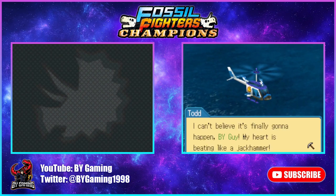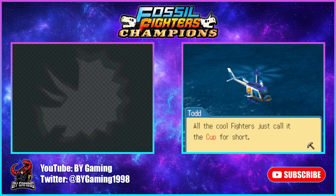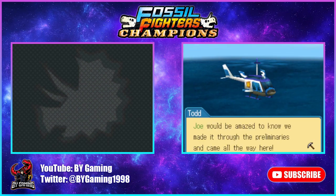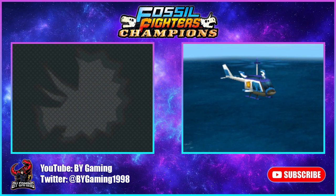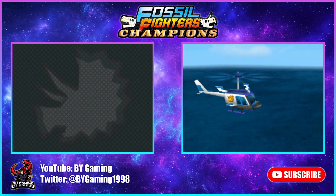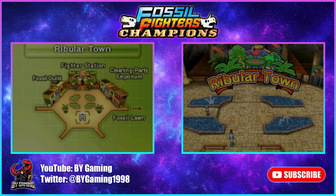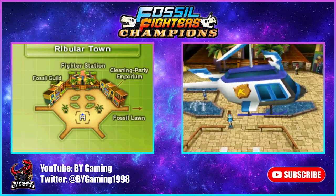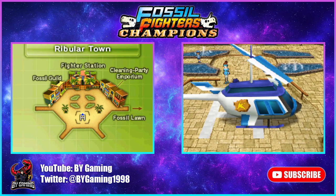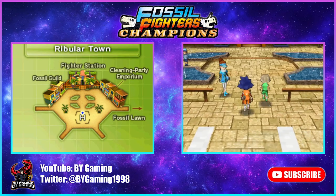Joe would be amazed to know we made it through the preliminaries and came all the way here. We can see Caliosteo Fossil Park from the helicopter — I kind of get Jurassic Park vibes from that. We arrive at Ribular Town, which is going to be the first place in the entire game. The helicopter just dropped us off, and here we are in Ribular Town.